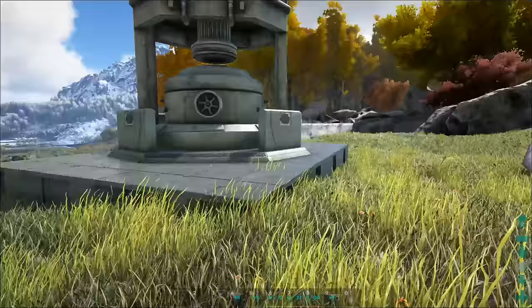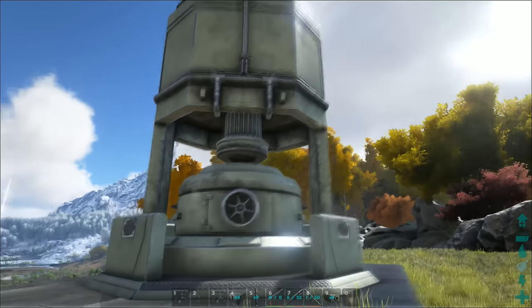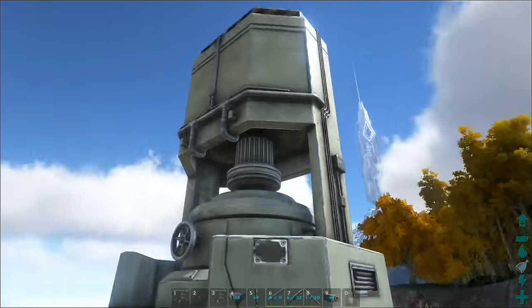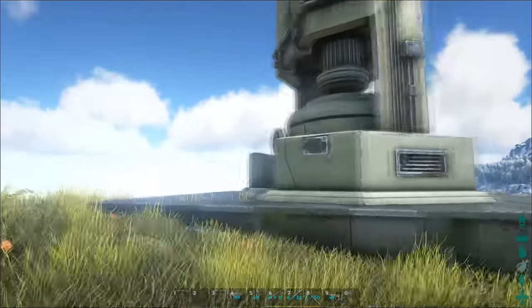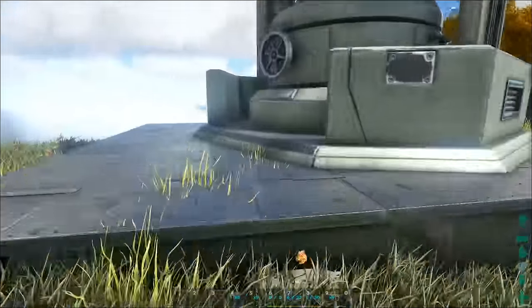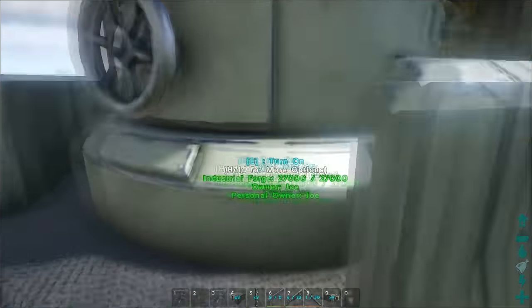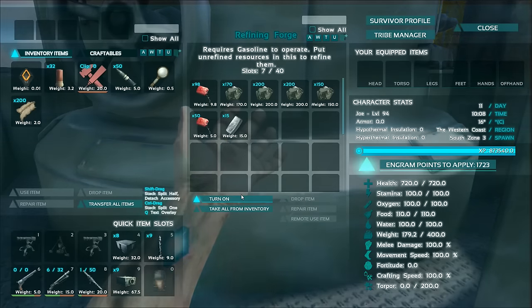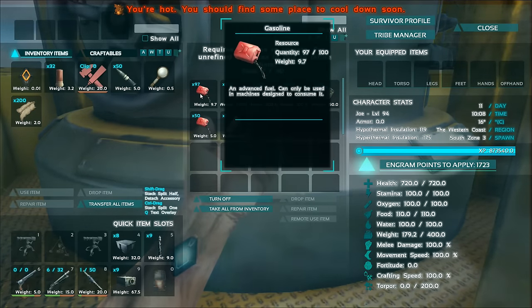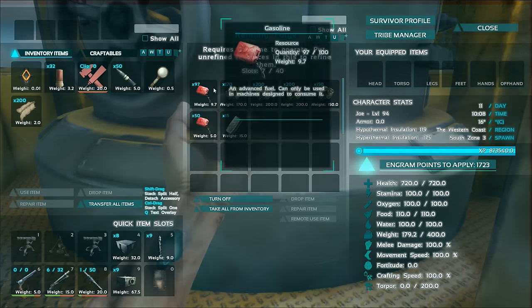First up is the industrial forge. This thing is pretty similar to the industrial grill, however its size is a lot different — the industrial grill is a lot smaller than this and nowhere near takes up that many foundation blocks. It's taking up about 6 foundation blocks, even though you've got a bit of room around the outside. This thing works exactly the same as the industrial grill — you ignite it using gasoline and it takes about 20 seconds to cook each batch.